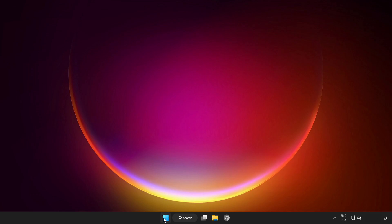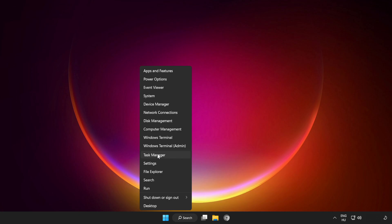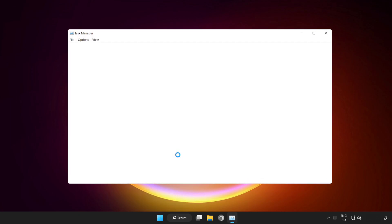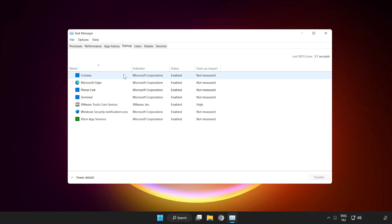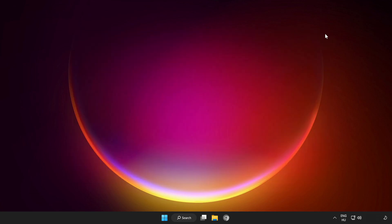Right-click the Start menu. Open Task Manager. Click Startup. Disable not used applications. Close the window and restart your PC.